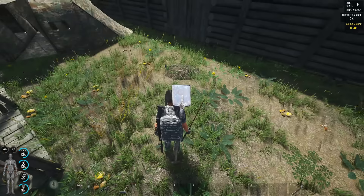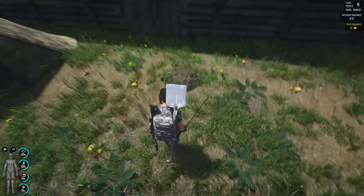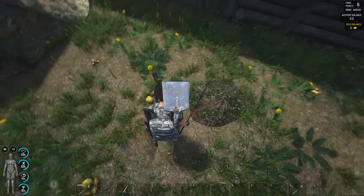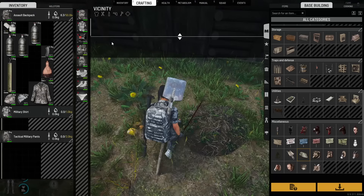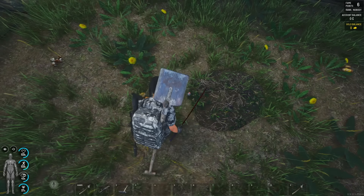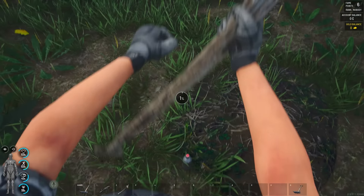We're back at the base, and I buried the chest over here. We can also use a mine — arm the trap next to it, and bury the mine right next to the chest.